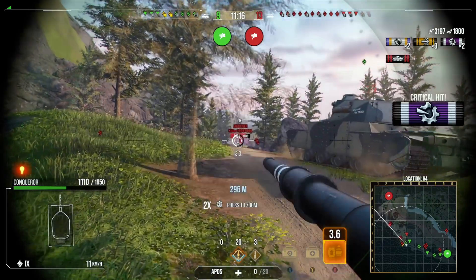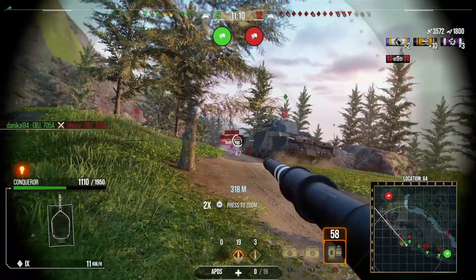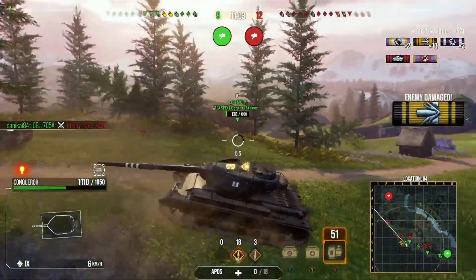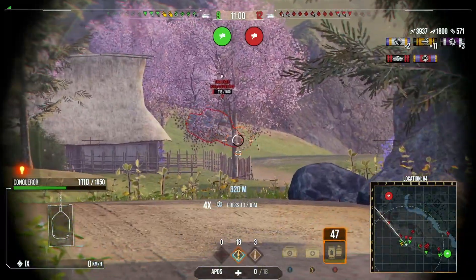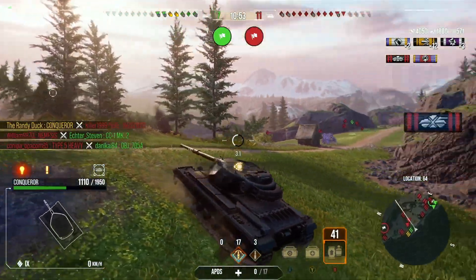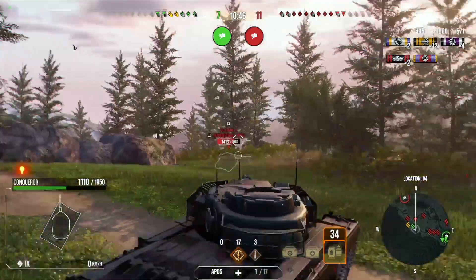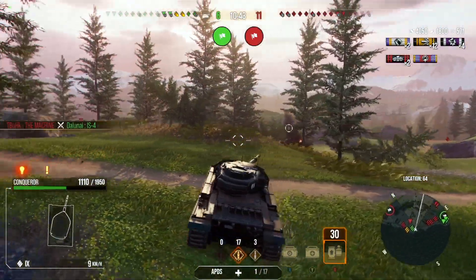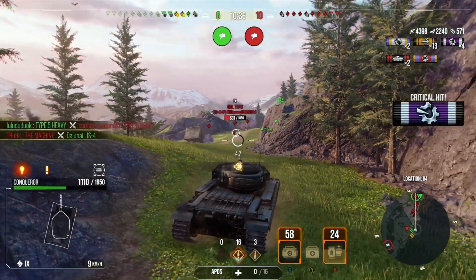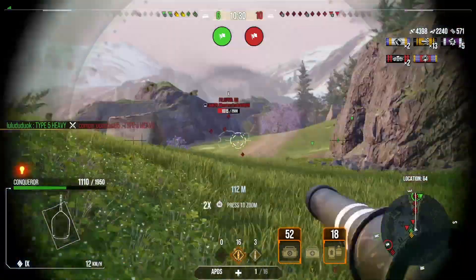The enemy Jagdtiger gets spotted in the open — we ricocheted the shot off our turret. We're going to try and get another shot off the Jagdtiger, trying to force it to bounce off our turret if we can, because the enemy team are closing in behind us. We need to kill these tanks as fast as we can so we don't end up fighting on two sides. We should be able to finish the Jagdtiger — confirming another kill, our second kill of the game. I've now swapped to the mini-map because I need to know exactly where tanks are coming from — it's going to be crucial to make minor adjustments to protect myself from shots.